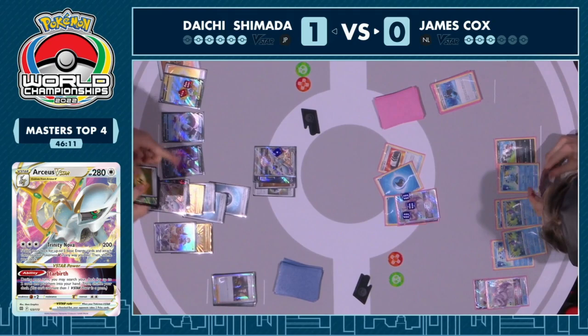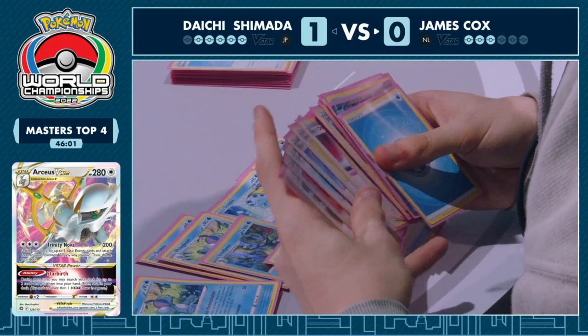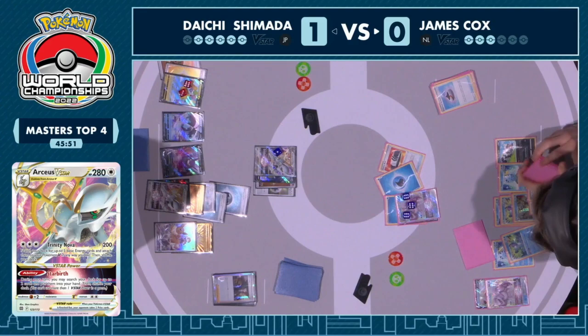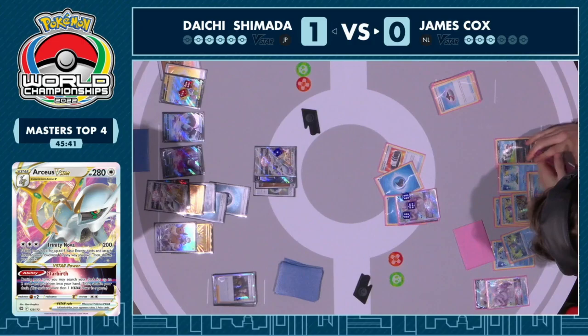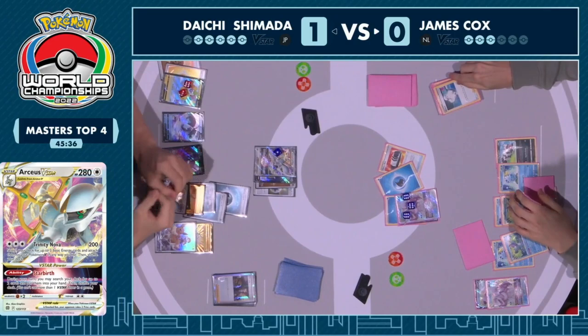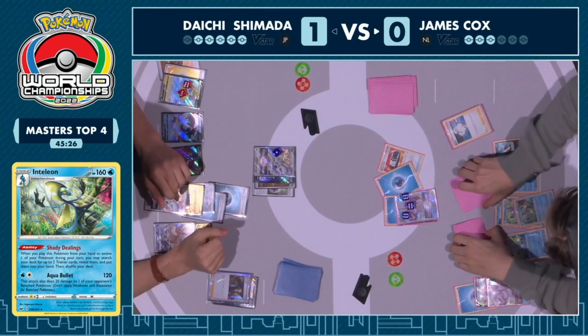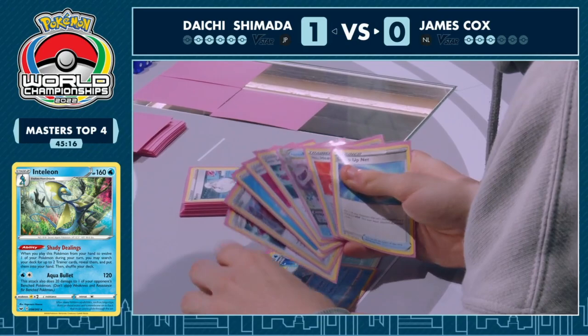Water Pokemon abilities are still in play, opening a lot of lines. Evolution Incense plus Irida — has access to Shady Dealings — explodes back into this game. The Marnie isn't going to shut down this engine alone; you need it in combination with Path to the Peak, in combination with the Thunderous Awakening ability to keep the opponent locked down. James is clawing back valiantly, keeping threat levels up. Has another Origin Form Palkia V-Star on the bench ready to set up, trying to keep this chain of attackers going to carry us to a game three.